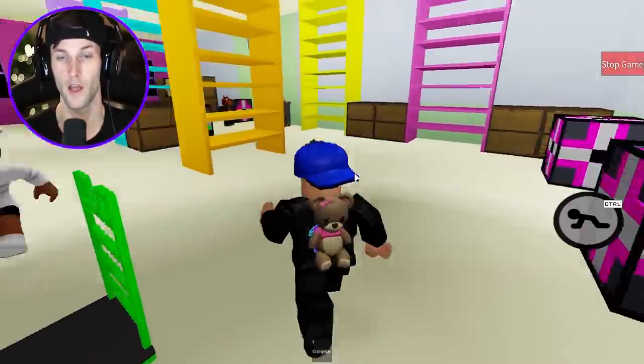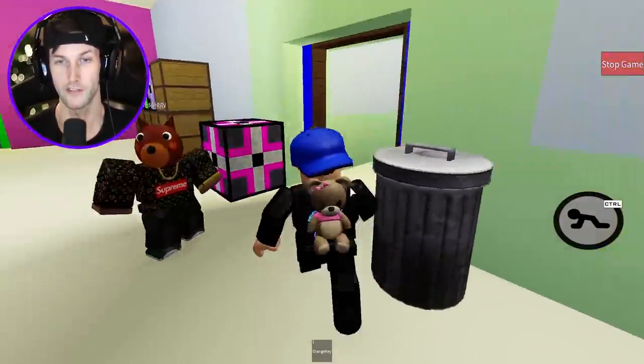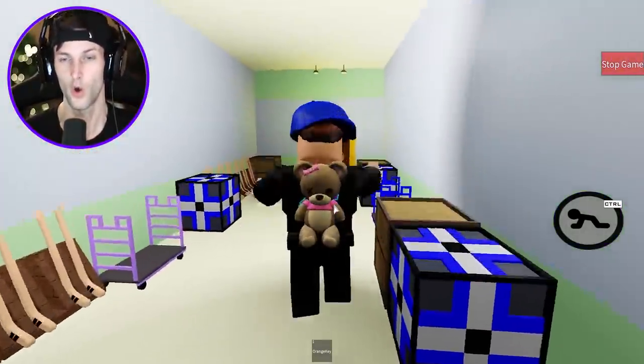We don't need the wrench anymore. Run! Okay, orange key. I don't know where it goes, guys. I think it goes in here — it's Tigris' office, of course, because it's the orange key. Go!